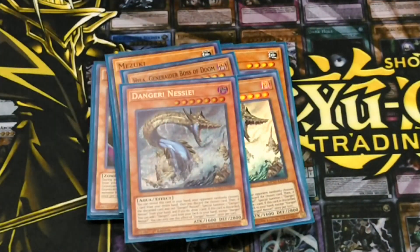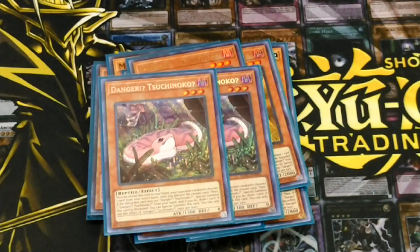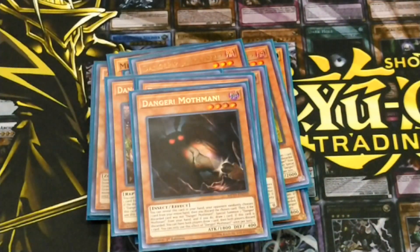For my Danger Package: 2 Nessie, 2 Jackalope, 2 Suchinoco, 1 Bigfoot, 1 Thunderbird, and 1 Mothman. They're mainly there just to make a board presence and to get my zombies out of the hand in order to start my combos off.